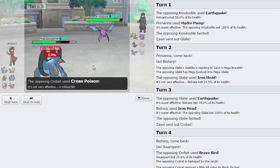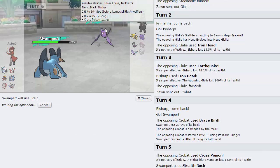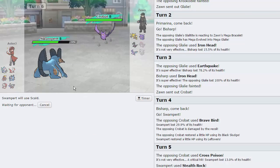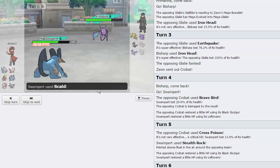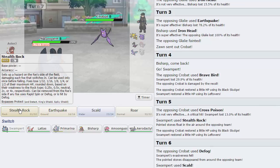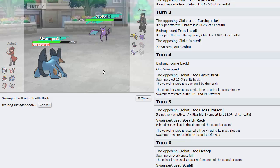He goes for Cross Poison — doesn't get the poison, which is a 50% chance. I'll go for Scald just to weaken this thing. I don't need Swampert — I just need Aerodactyl, Aerodactyl beats everything. If he wants to go for Defog that's fine. He does go for Defog. I'm going to Scald to try to burn this Crobat — nope, no burn. I'll just get up more Rocks.